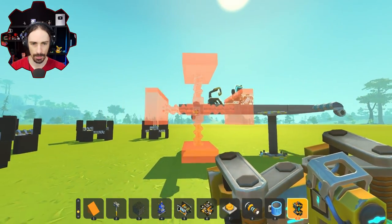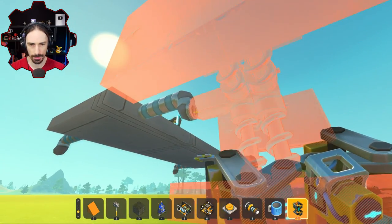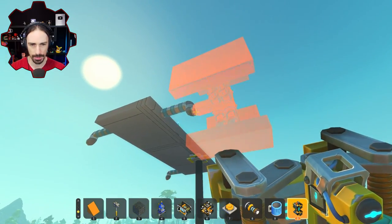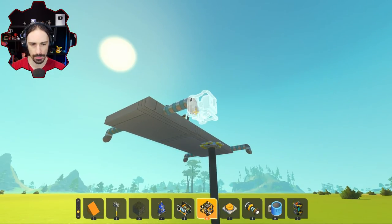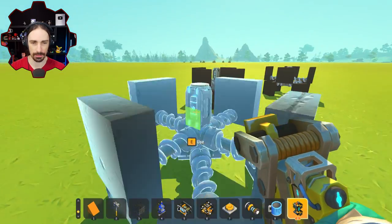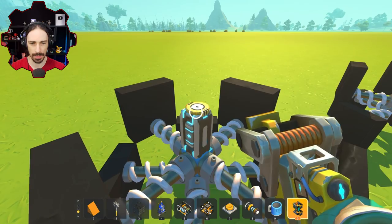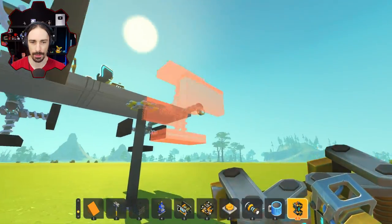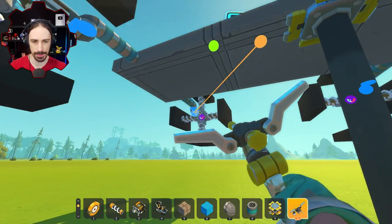Let's get the wheel attached. Why does that not let me weld it there? I can weld it here, but I can't weld it there. Oh, it's because the bearing is on here — if I don't have the bearing, now it works. Okay, what if I put the bearing there? That's a weird little issue, but I figured out how to overcome it. All right, wheel number two, wheel number three, and wheel number four. All that's left is to hook up the wheels and the steering.